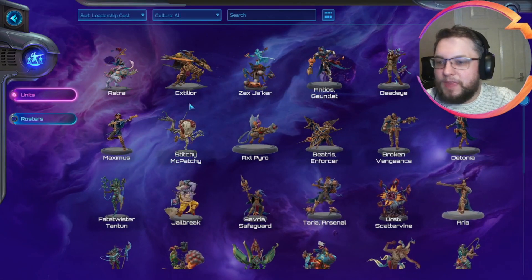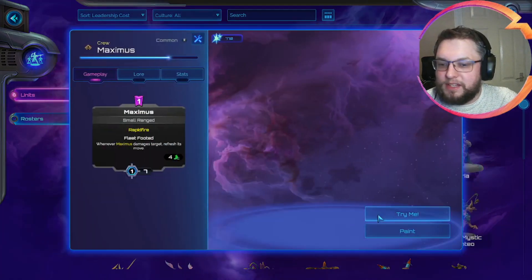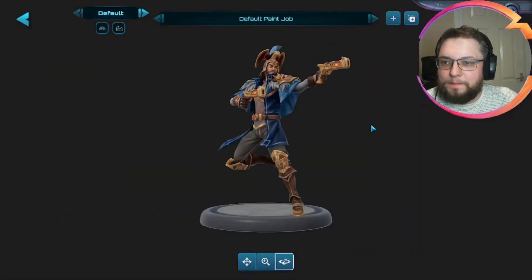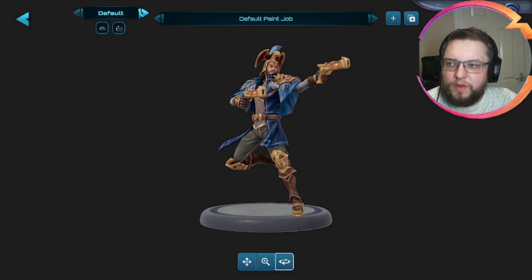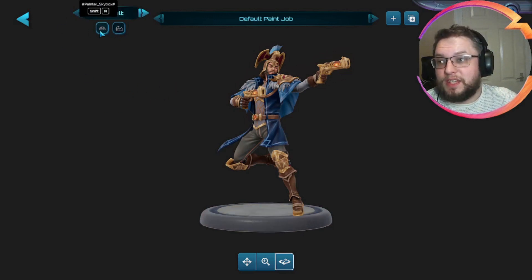So what we've got is an updated painting screen. I'm just going to pick a unit that's fairly straightforward, like Maximus. We're going to go to paint and you'll notice there are a couple of options up here. Now this default section — clicking between the two of these, it does look like there's just a slight difference in lighting. I was trying to figure out quite what that part was, but we'll get back to that in a moment. The main thing I want to show you is these two things here — we've got skybox and environment.